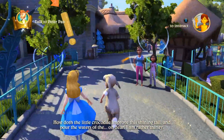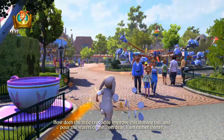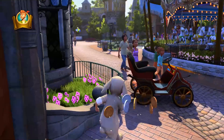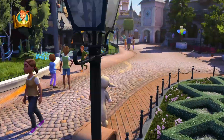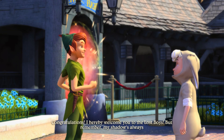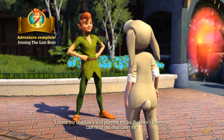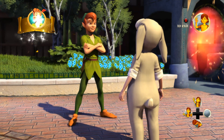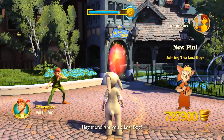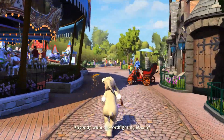Okay, so that's done — guess we go back to him now. God, he's got some tasks, this Peter Pan. He's always annoyed me — I don't know what it is about him, he just rubs me the wrong way, and even in this game he's annoying. 'I hereby welcome you to the Lost Boys! But remember, my shadow's always getting away — so keep an eye out.' Is that just an ongoing thing now? Are you a Lost Boy? Yeah! We've finally done the Peter Pan nonsense.